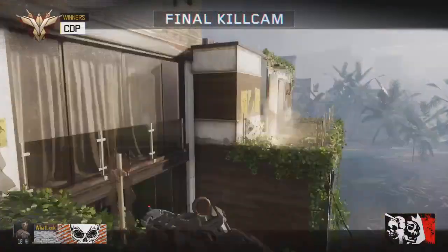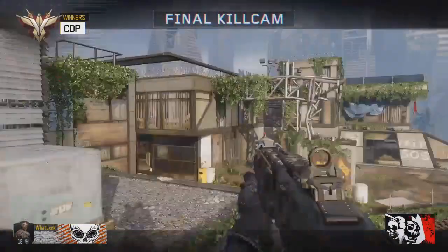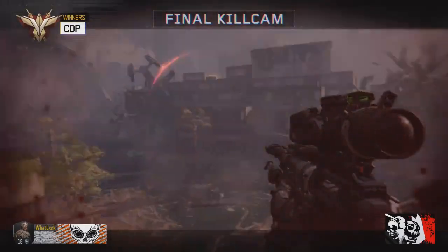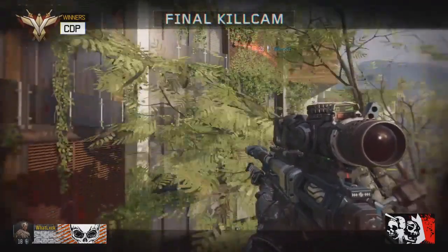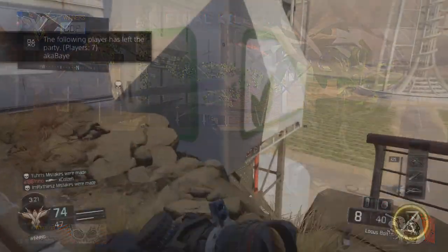At the 5th spot we've got Lucky and he's going to hit a 1440 across the map. He does an insta spot with his shotgun and just destroys that kid across the map. Great shot — make sure you guys go sub him, he's really underrated.